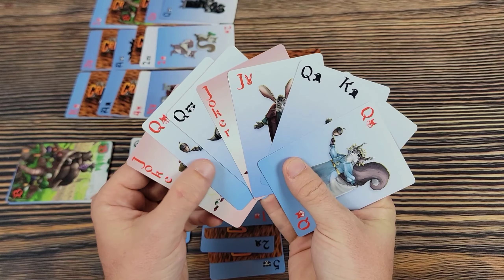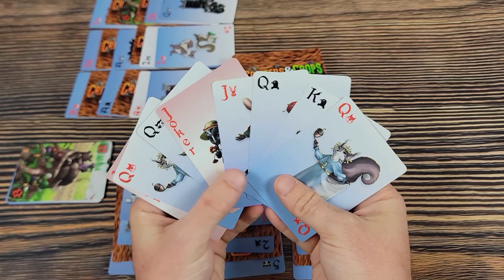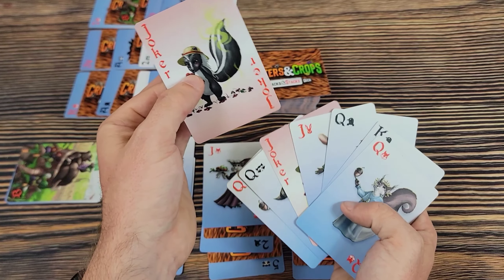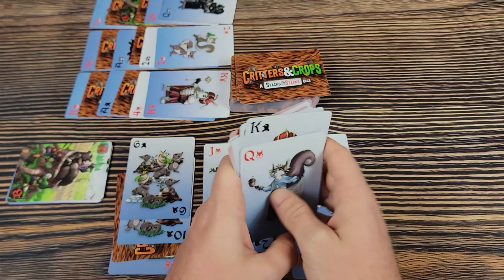In case of a tie, you compare number of cards — whoever has more wins. If still tied, whoever has the highest card wins.